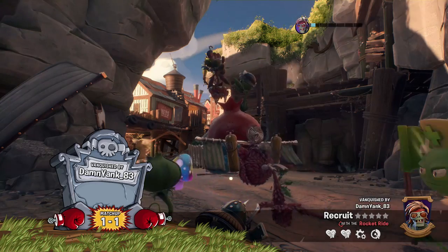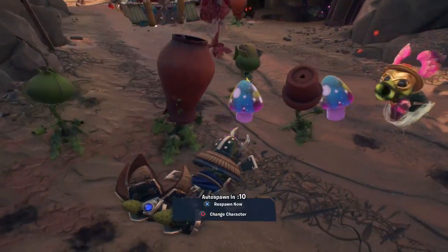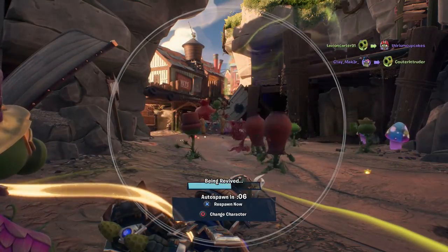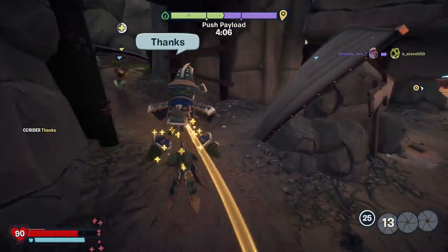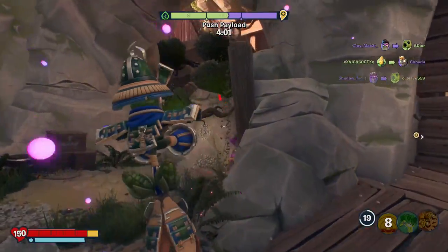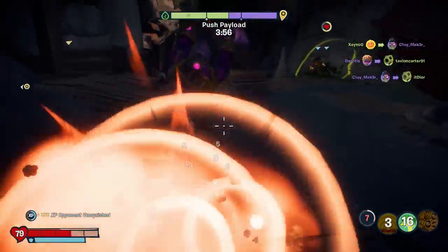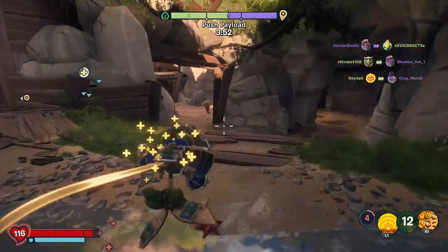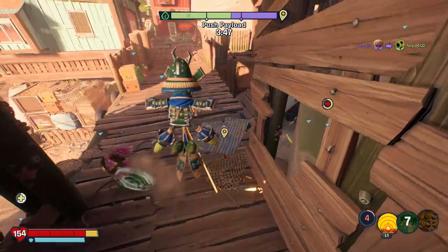I'm going to return the favor to this — shoot her if I can. It did work. What do we got over this way? First off, we have this — right there, get him. That was very lucky. I think it's way smarter right now just to push the payload. If they're going to be way over that way, this has to work — but it would if it wasn't for the fact that he already got vanquished.